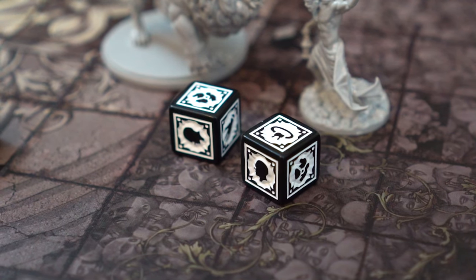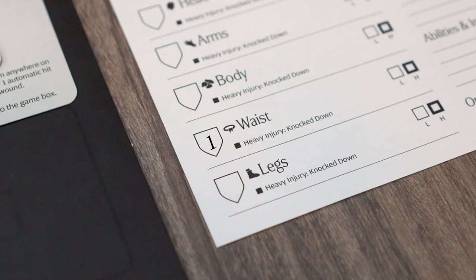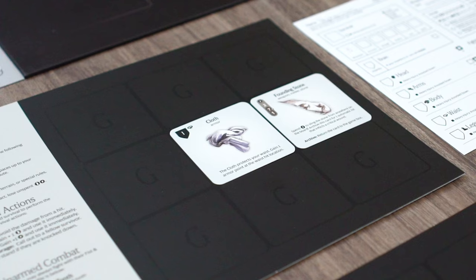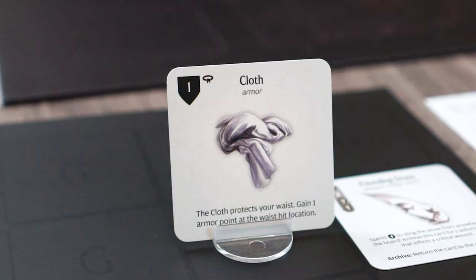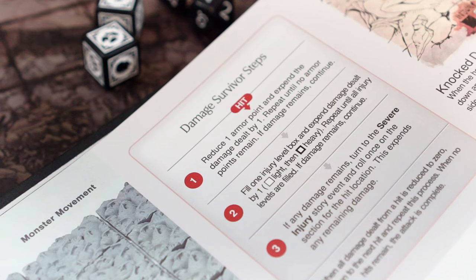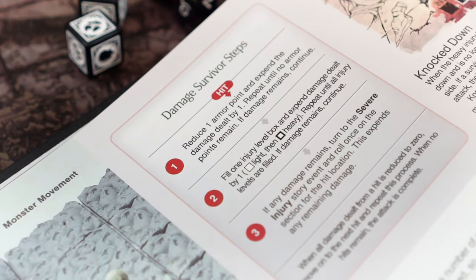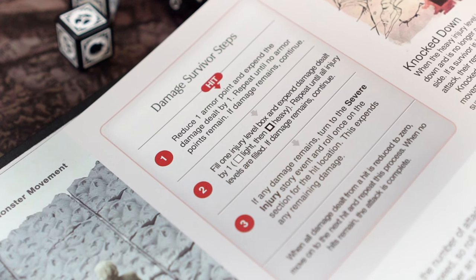Let's apply our damage to the survivors. First, our waist location. The armor value is reduced by 1, as the damage dealt by Claw is 1. Armor is not discarded after a location is dropped to 0, but armor points do not replenish during the showdown either. If after the armor value is reduced to 0 and damage still remained, we would continue, but in this case we move on to the next hit location.